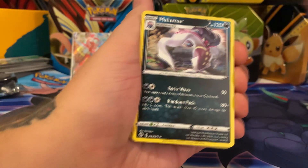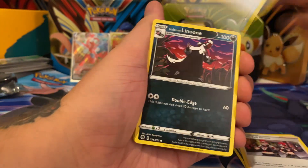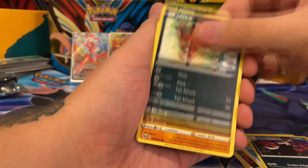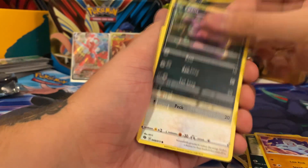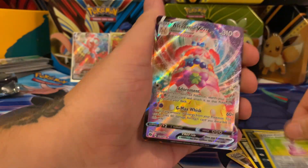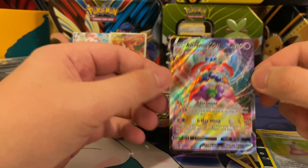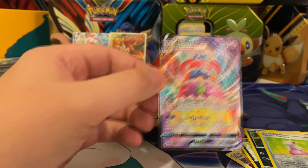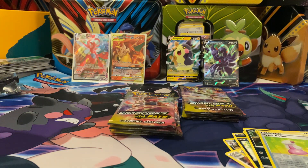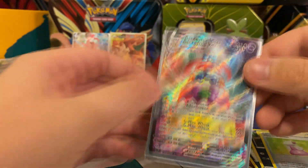I've been pulling a lot of Gardevoirs — I think I have like five or six of them by now. Dark type Malamar, Team Yell Grunt, Rotom, Liepard, Nicket, Machop, Ekans, Swalot, a hollow Hyper Potion — and the first card... ooh, we get a rainbow rare on the first pack, but it's not the Charizard. We'll take it!